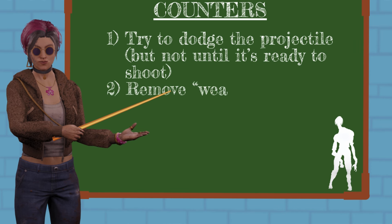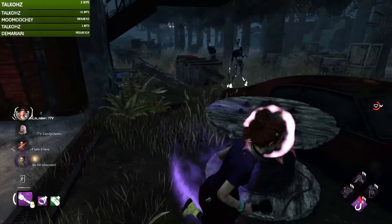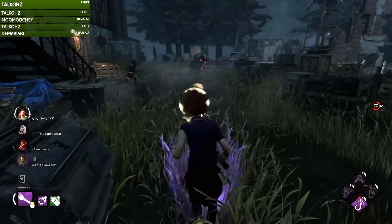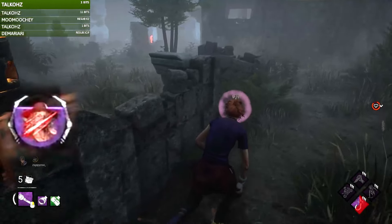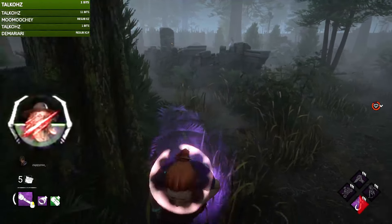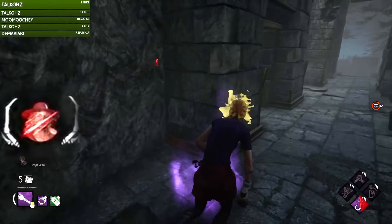Number two: weakened survivors can get rid of their weakened status by staring at the Unknown for 10 seconds while they're at least 25 meters from it. The stare does not need to last 10 consecutive seconds, meaning if you break line of sight with the Unknown, the weakened removal process only pauses until you can stare at it again. This mechanic is similar to breaking Ghostface out of his Night Shroud, which you also accomplish by staring at it. If you become weakened and are in a chase, try to keep the Unknown right in the center of your screen to start removing your weakened status. Don't forget to look in front of you when you get a chance so you don't accidentally run into objects around the map.